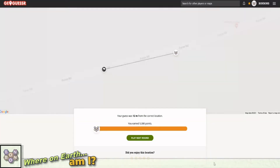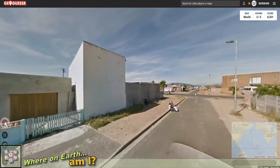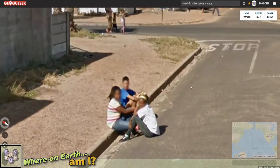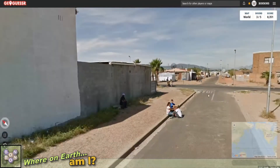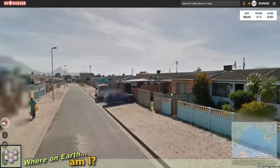This is 5,000 points — I'll take it. 12 metres away. Well, that was a Cushti one. Let's do another one. Of all the places in the world, somewhere that I literally knew. Some very dramatic mountains going on there.